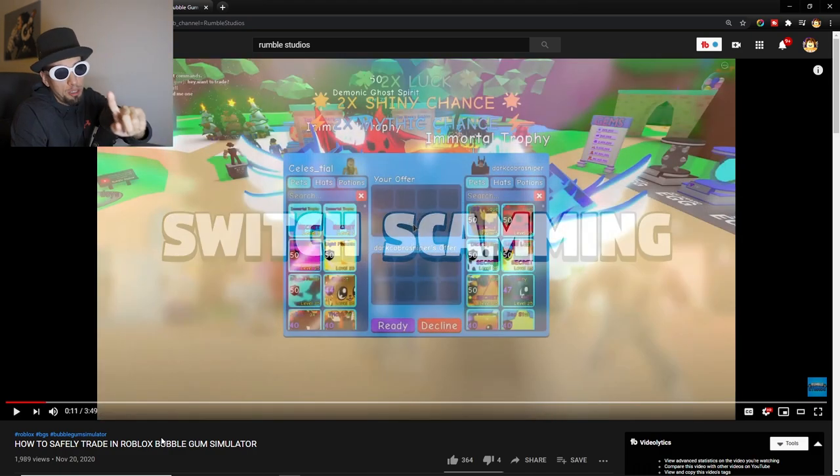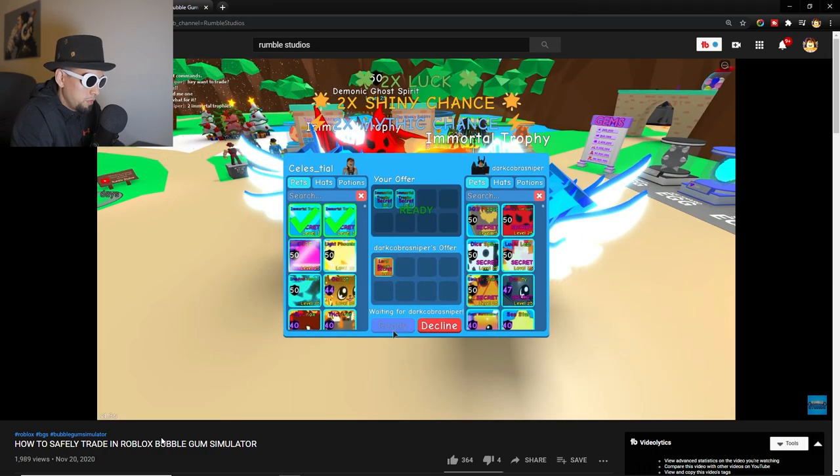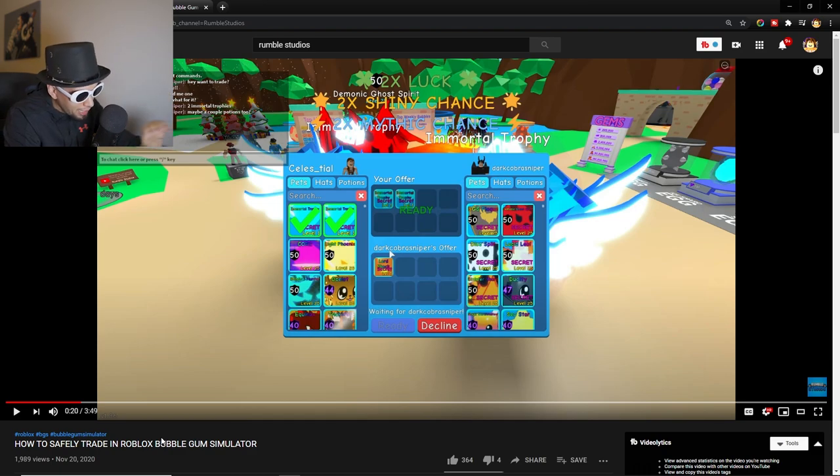Switch scamming — one of the most common ways to get scammed. A switch scam happens when a player switches out a pet really quickly for one that looks almost identical but isn't as valuable. So the dude I just traded would have had to remove the Lord's Yuck and put in another orange-looking pet. You have to stay focused when you're trading. If you look away at your phone, it can happen just like that. Make sure you keep your focus on the trade, and if you look away, check the pets again before you accept the offer.